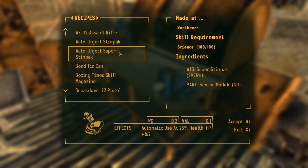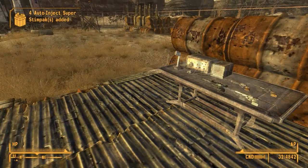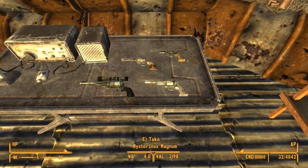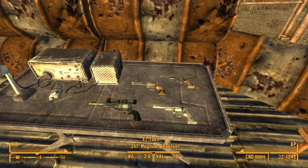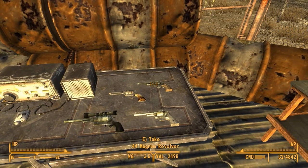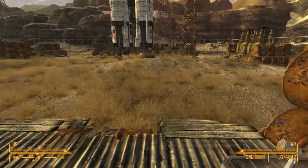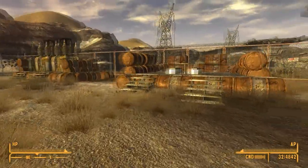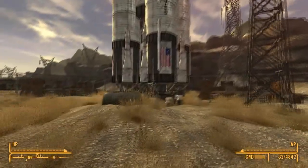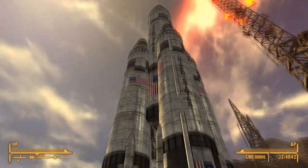We can create an auto-inject super stimpak — about four of those, you always need those. We have a hunting revolver, the mysterious magnum, a .357 caliber magnum revolver, and a .44 caliber magnum revolver. We can get our ham radio to talk to the outside world — NCR, Legion, whoever. And there's a neat rocket over here in the United States.